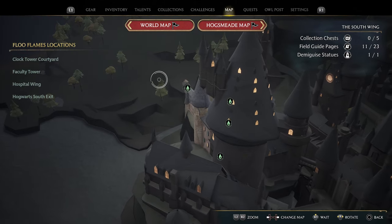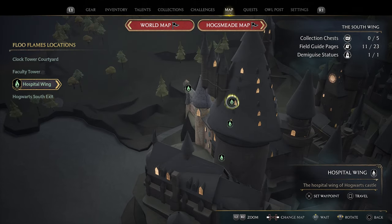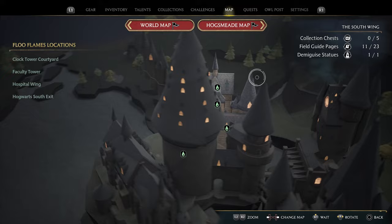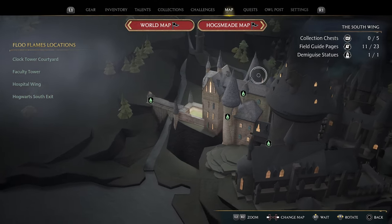I want to walk you through how to get the Room with a View trophy. For this you're gonna need lockpicking level 3. You will gain the ability to lockpick in the spell after a couple dozen main story quests, and once you do that you'll have level 1.